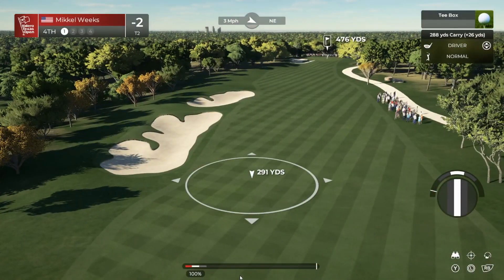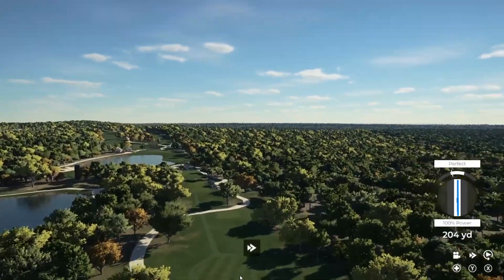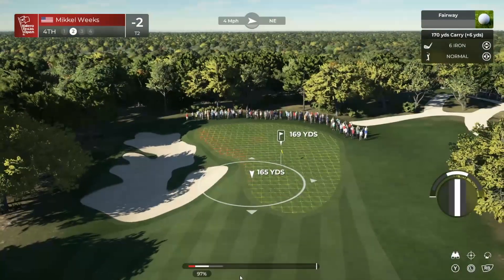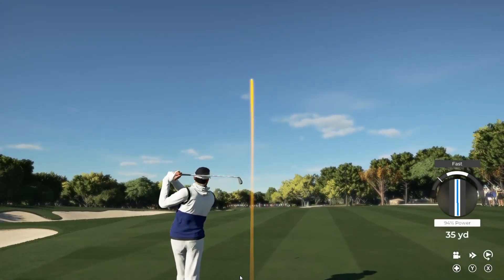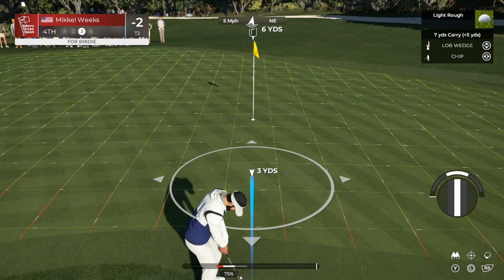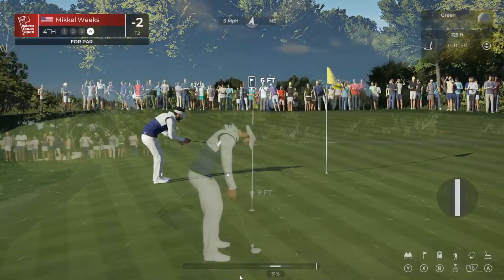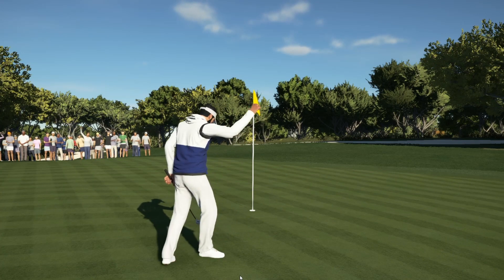Three miles per hour to the northeast — not that much even at this many yards. Perfect swing, nicely on the cut grass. Four miles per hour to the northeast — definitely want to get it up here. A little fast, hopefully it bounced right like I wanted. Can we get the birdie? Nowhere close — we're going for par again. Another par. If it was on the green like we wanted, we would have got a birdie.